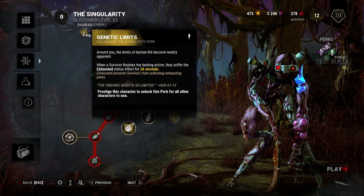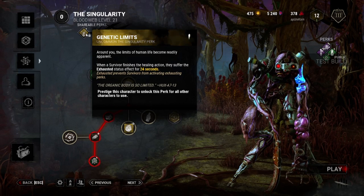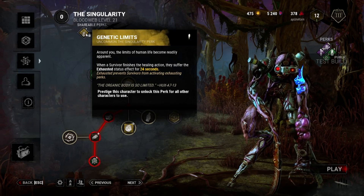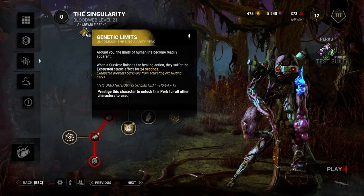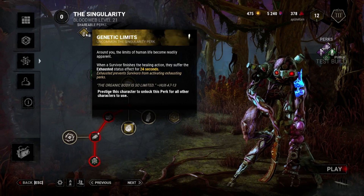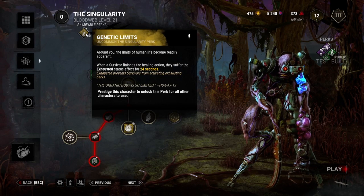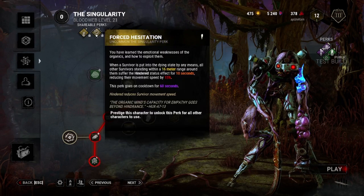So Genetic Limits is his first perk. When a survivor finishes the healing action, they suffer from the exhausted status effect for 24 seconds at the first level — I believe it goes up to 36 seconds. So it's going to make it a lot harder for them to get away. If you're pushing them and they finish off the heal, they're not going to have Dead Hard, they're not going to have Lithe, they're not going to have Sprint Burst. Those meta perks aren't really going to be useful for them.